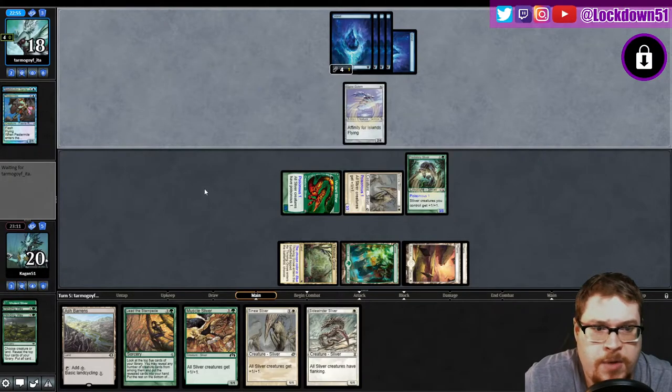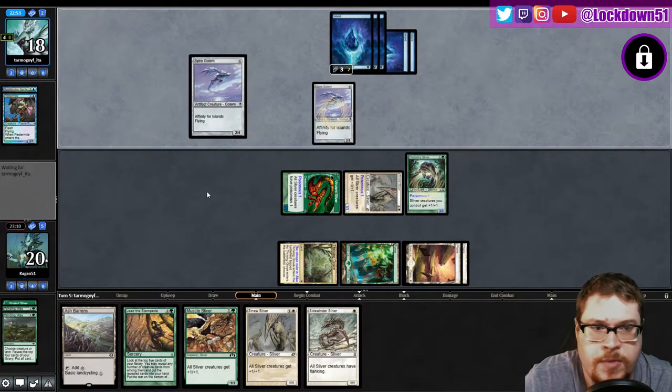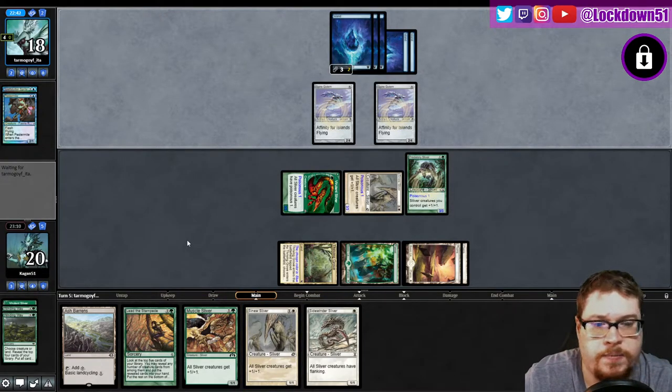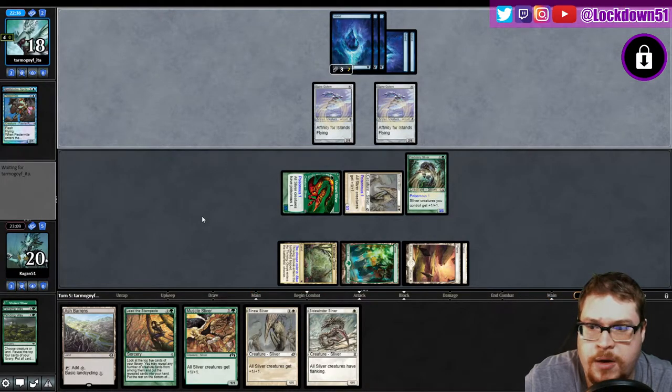Affinity — I'm not worried about it now. They've got a lot of them but it's okay. I'm gonna bait them with a Sinew and then slam a Muscle and we can just attack into these fools. I think I'm gonna play out my Ash Barons too so I can play my Sidewinder this turn. Three mana — yeah, let's start with our lord and see what they do. I want to get down a lord and my flanking for sure this upcoming turn.